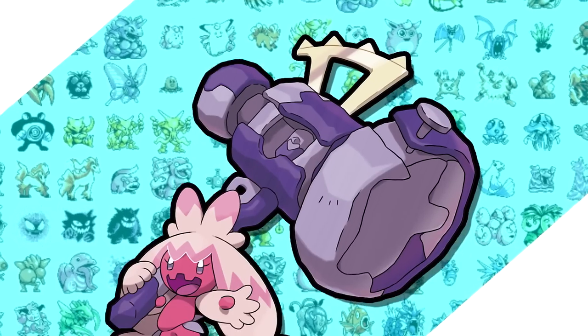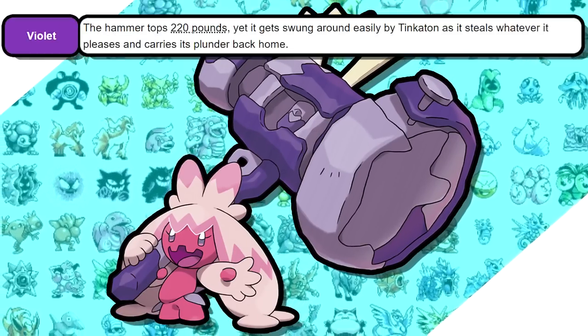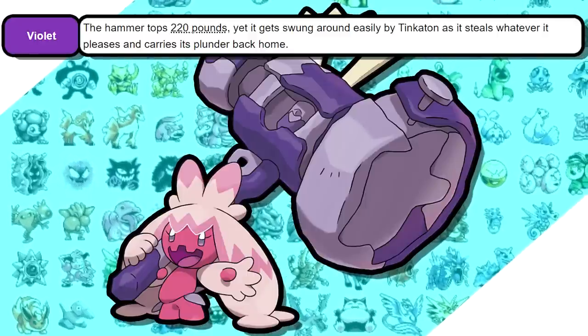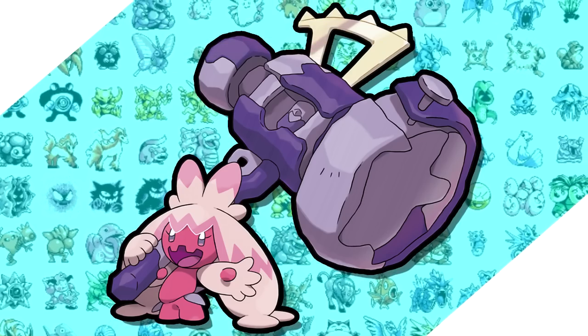Enter Tinkaton, an extremely popular Pokemon that came out recently with Gen 9. This little cute and girly aesthetic combined with the 220-pound hammer that it uses to steal and plunder loot like some sort of degenerate is honestly a pretty unique design. I like it.